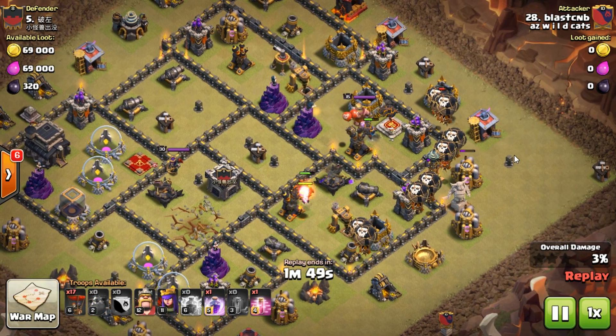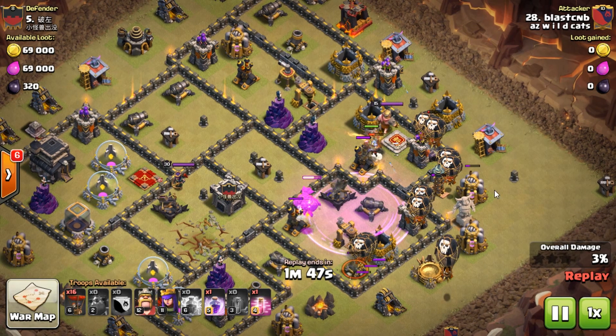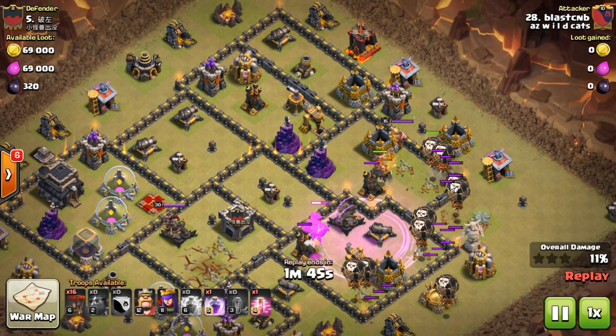I place my rage and I love this placement — these balloons coming in are going to head towards both air defenses, which lets me save my other rage for the third air defense. My haste is my backup in case I need a quick spell later in the game.